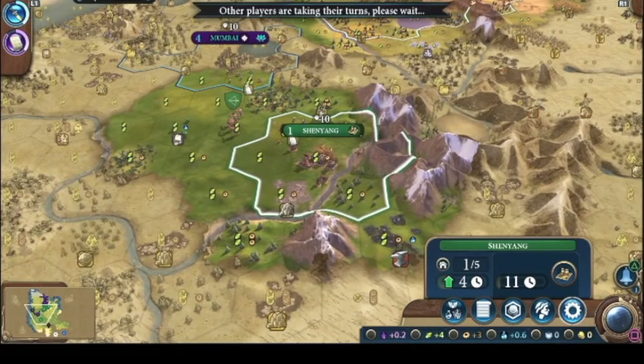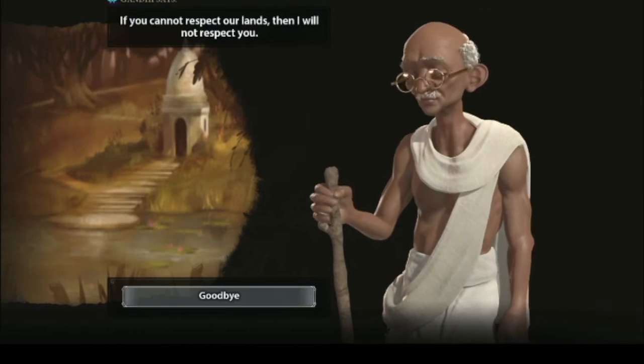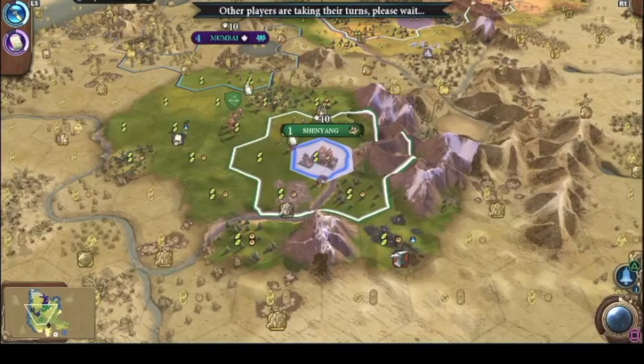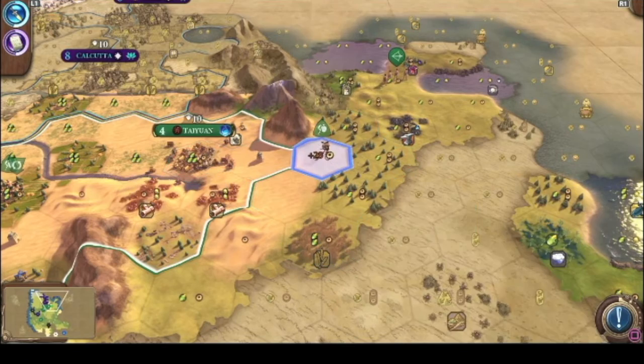The game says 'your people settled too close — consider seeking elsewhere.' No! We will settle what we please. You came and got close to us — you could have taken the whole north side, there was plenty of room up there, but you decided to come down here.